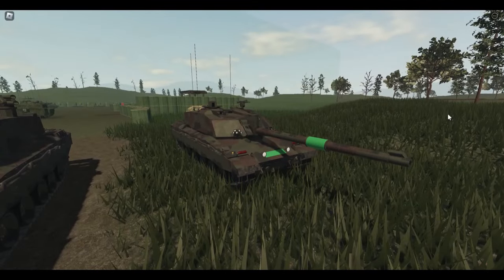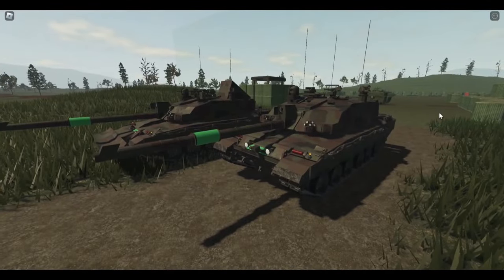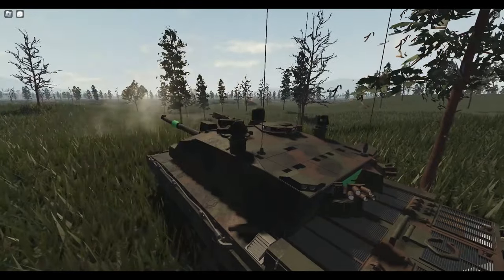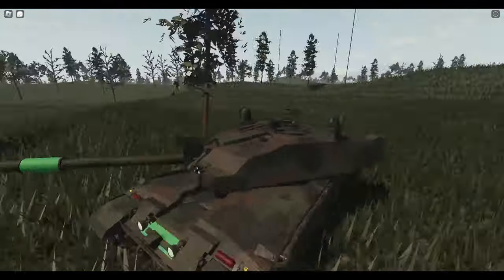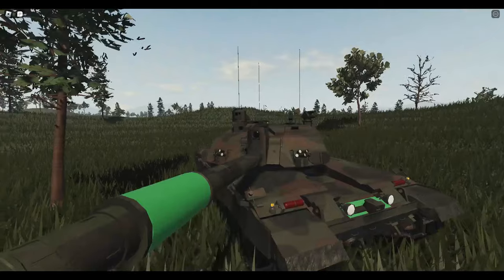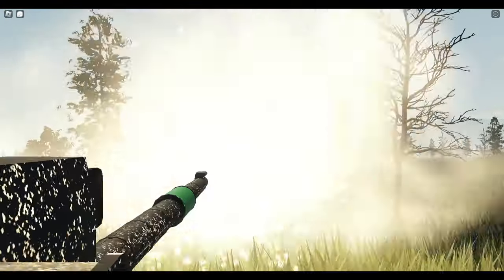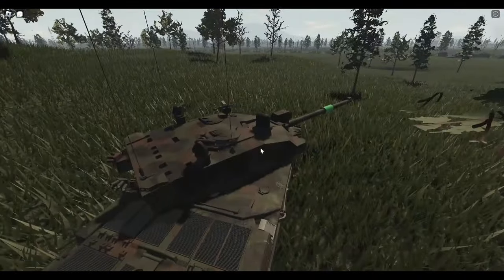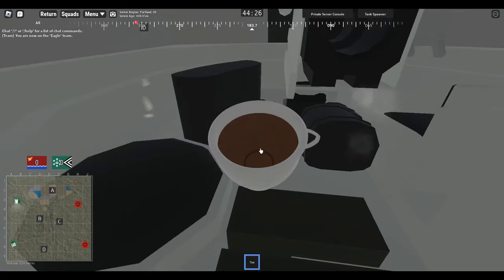With the Challenger 2 expected to appear in the next major update, the Black Knight takes an already solid tier 3 main battle tank to new heights. And while you might think the Black Knight is a tier 5 tank, it's actually tier 4, which means you can use it much earlier in the game. Combine this with the Street Fighter add-on, which adds Brimfire ATGMs, and you've got yourself an absolute force to be reckoned with. And yes, the Black Knight does come with a tea kettle.